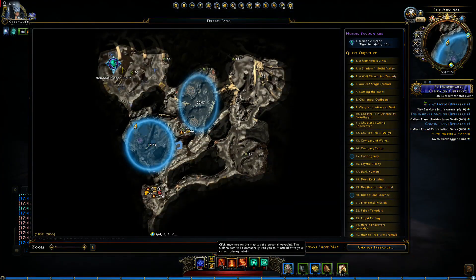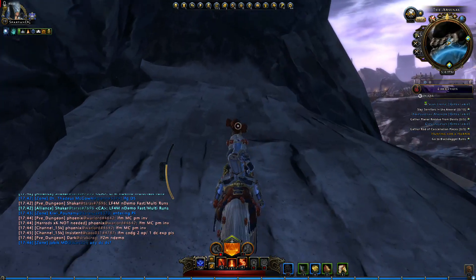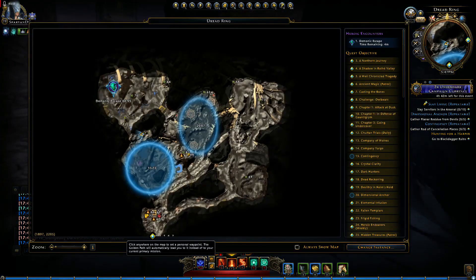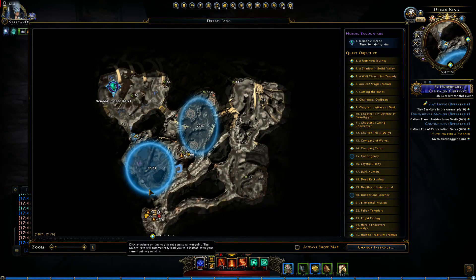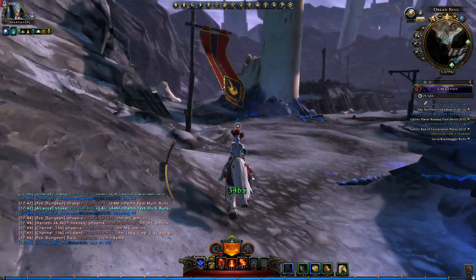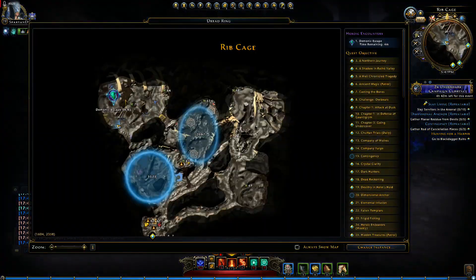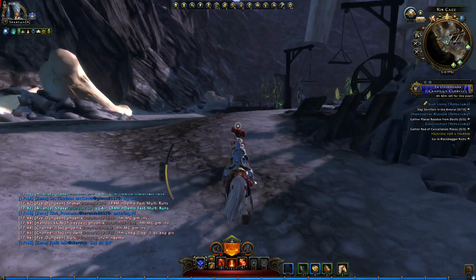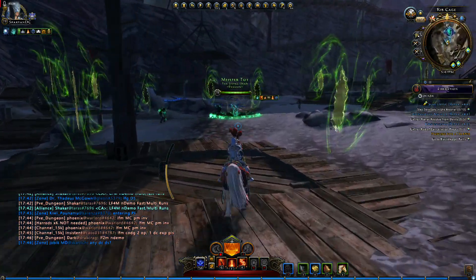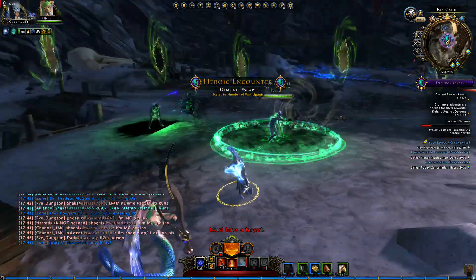Going back to HEs — there are three located at certain points for Dread Ring: Demonic Escape, Demonic Slaughter, and Demonic Closure. Demonic Escape is the one that people don't really want to do because it takes a while.